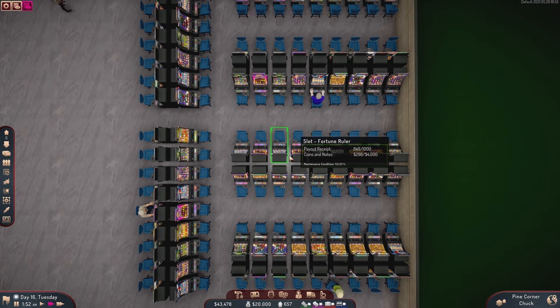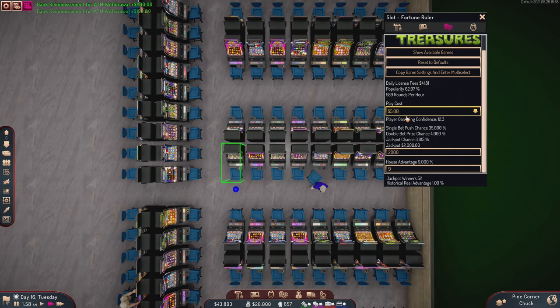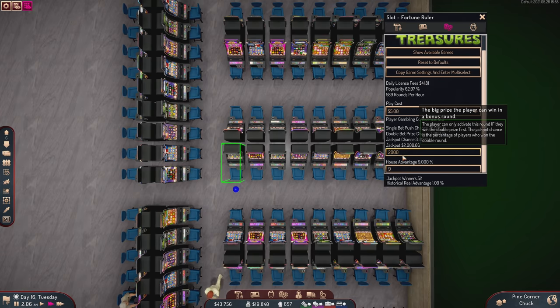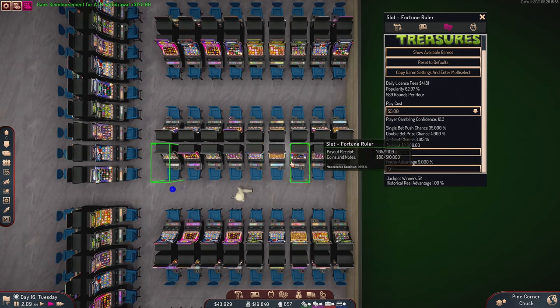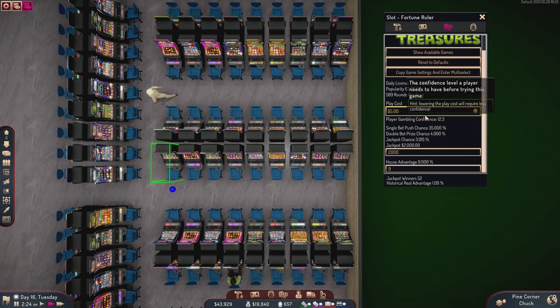Let's go back over here to my five-dollar slot machines — a $2,000 jackpot. This gives them a 3% chance on the jackpot win. Remember, they have a 4% chance to win the double, and then they get to play for the jackpot — but only if they won the double. So there's a lot of money flowing through here.